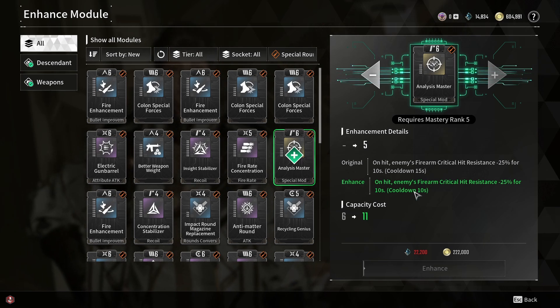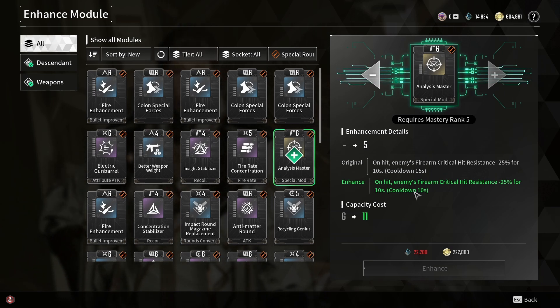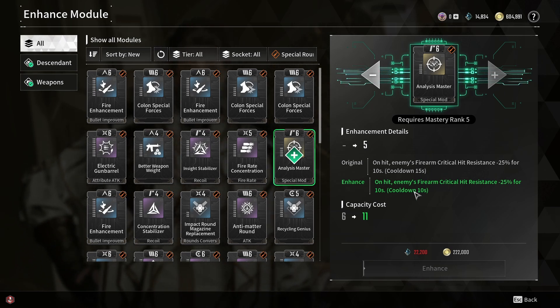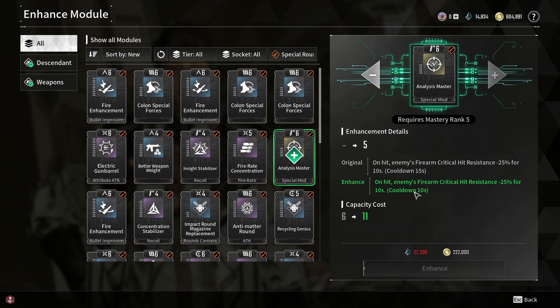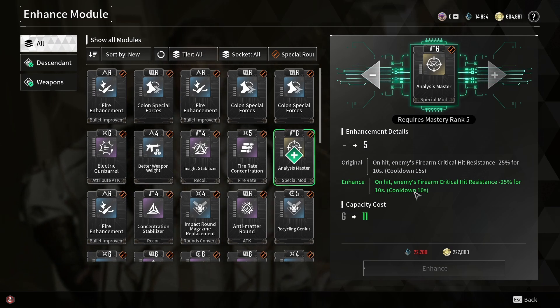What's going on, descendants — it's your boy Mr. Peller. Today I was just going through the mods I recently unlocked and this one looks absolutely insane. I wanted to check out the potential when maxed out. I haven't unlocked it yet because I haven't maxed it out, but as you can see: on hit, enemies' firearm crit hit resistance minus 25 for 10 seconds.